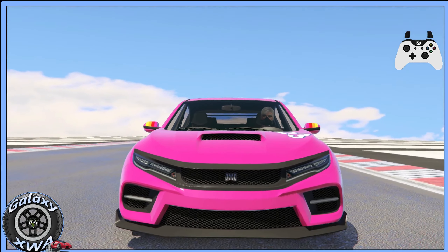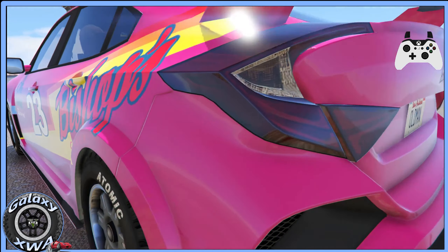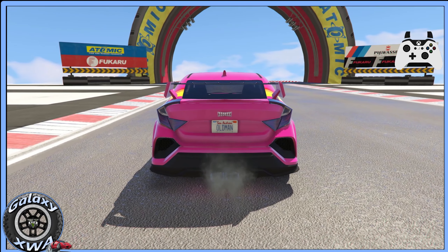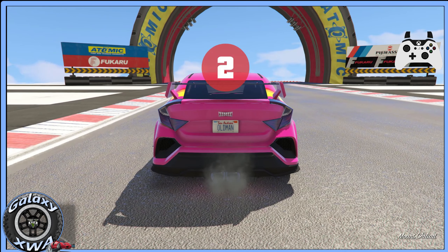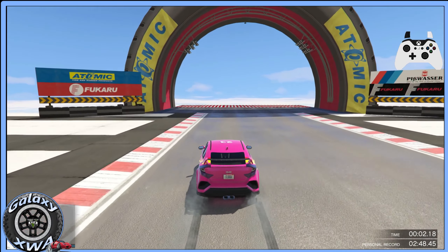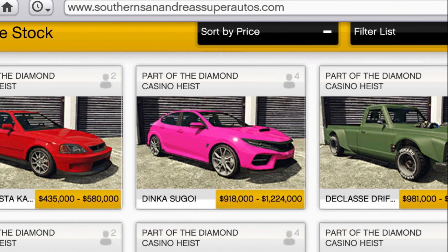Hello again, Galaxy here. Today we're looking at the Dinka Sugoi. It's an unreleased strip feed car, part of the Casino Heist DLC, and Rockstar will release it at some point in the next four weeks. They've been a bit unpredictable about that. It will cost 1,224,000 or 918,000 if you can complete the relevant Casino Heist missions.